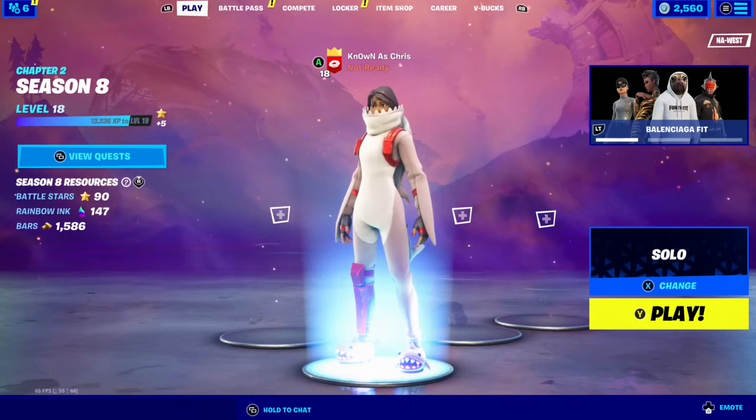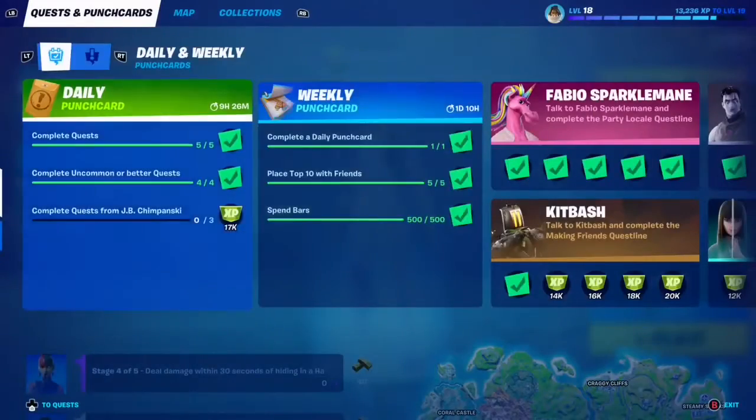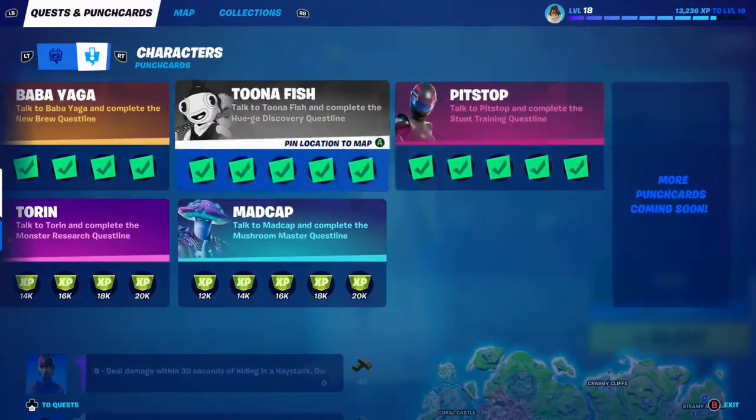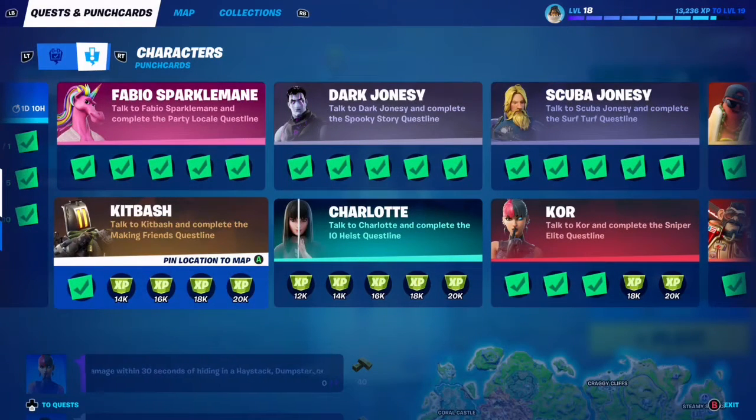Welcome back to another questline video guide. We're all done with our first row! Moving on to the second one — we've got Kitbash. Talk to Kitbash and complete the Making Friends questline.